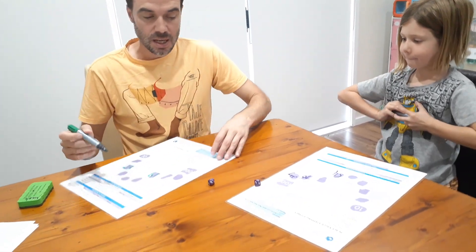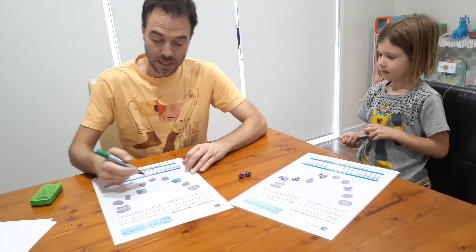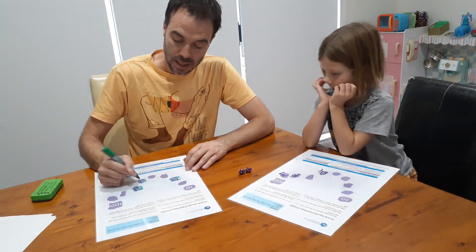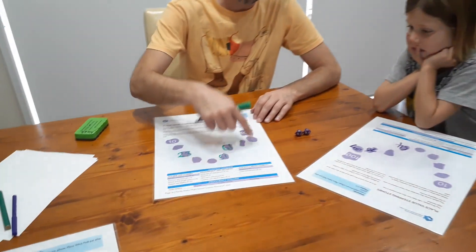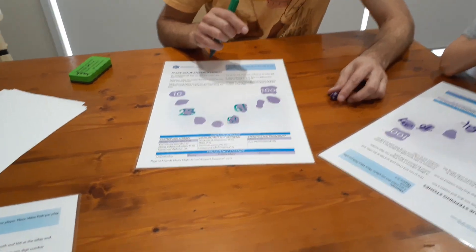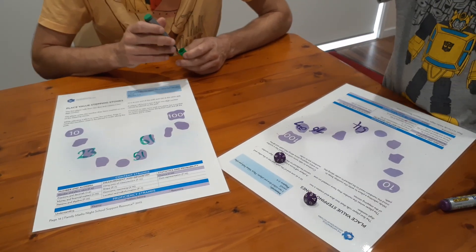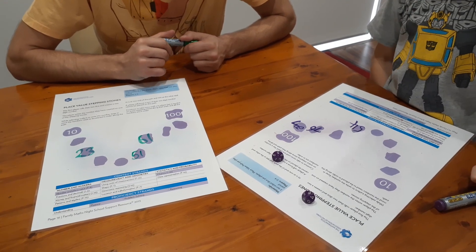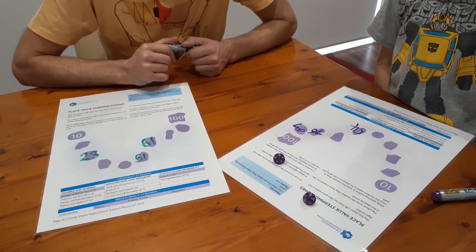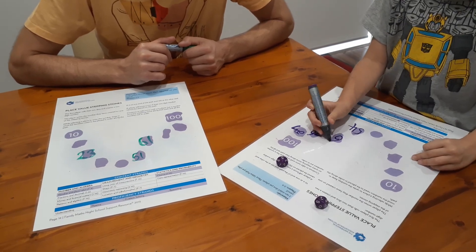So play continues like this, and you only miss a turn if you can't place a number on a pebble. Now the crucial thing is that the numbers need to go in order from smallest to largest. So for any turn, if you can't place a number on a pebble, you just have to miss a turn. And once a number's been written in, you cannot change it. 65 — yeah, 65 here.